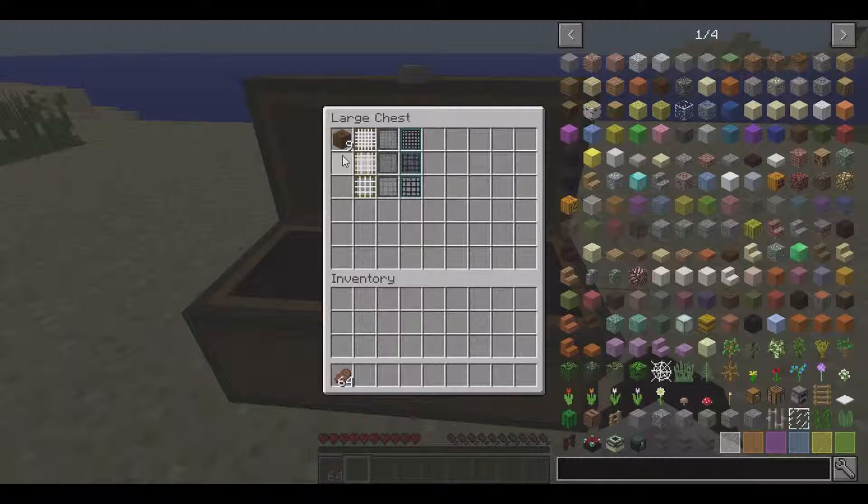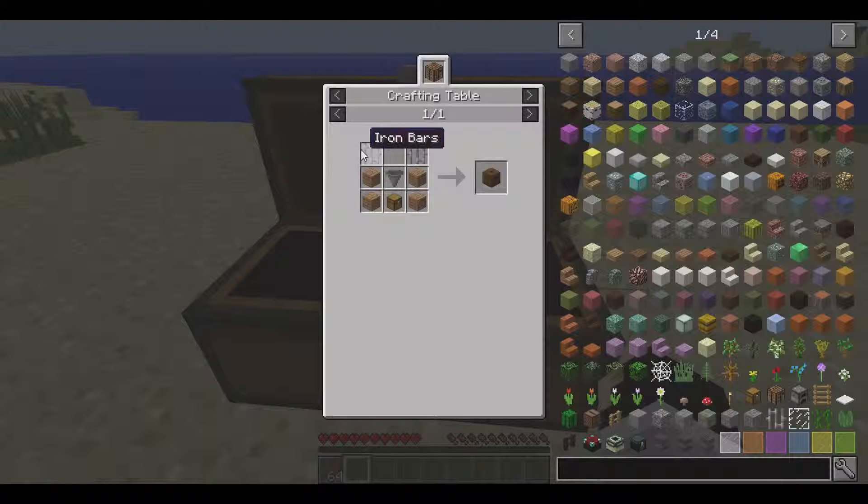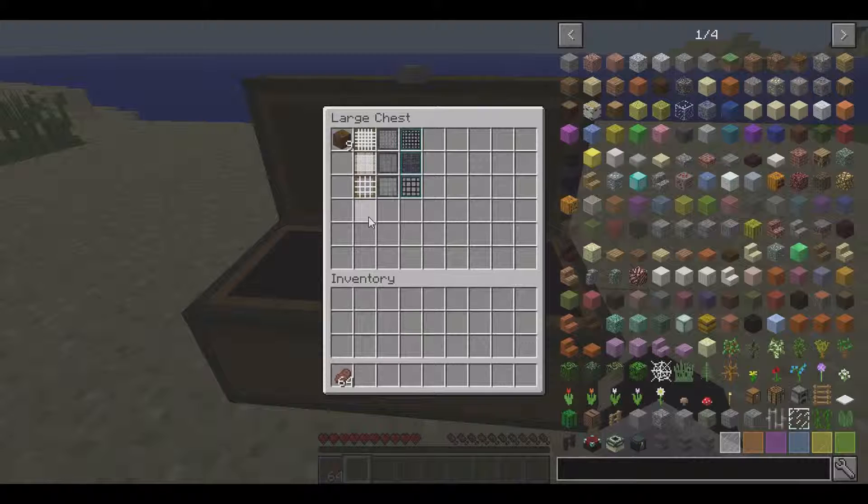As you can see, I have nine strainer bases. To make these, you are going to need iron bars, any kind of wood planks, a chest, and a hopper.